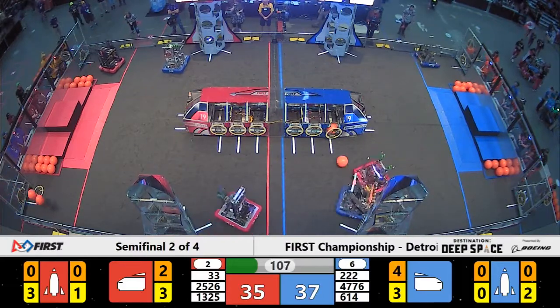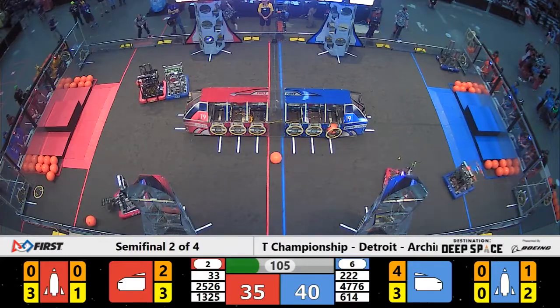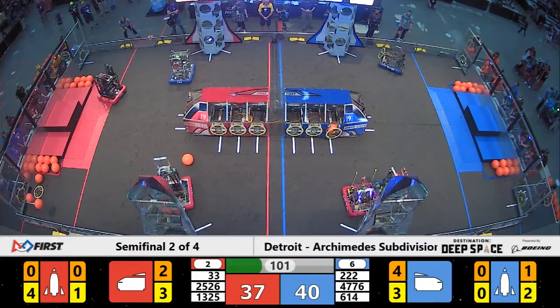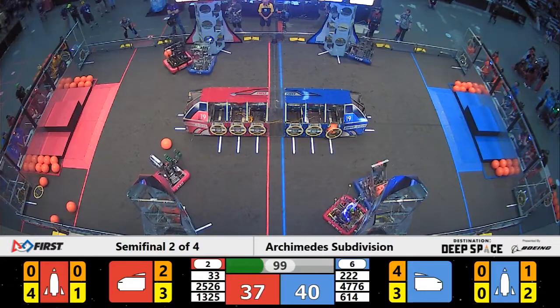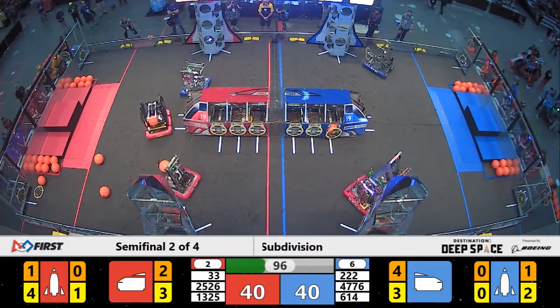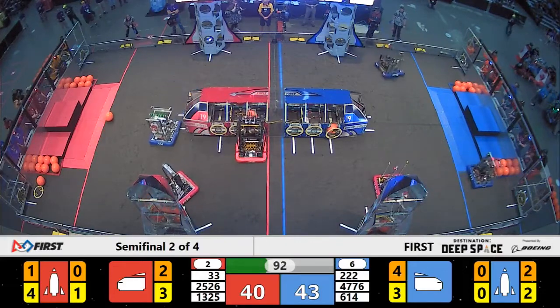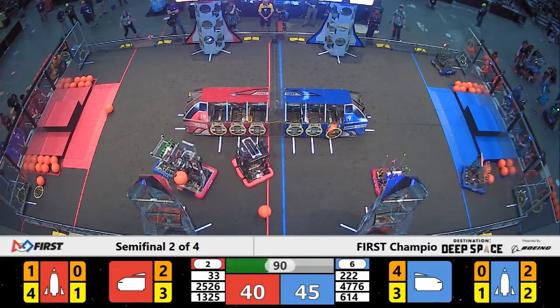Inverse Paradox on the Red Alliance has dropped off their fourth hatch panel on a Red Alliance rocket. That Red cargo ship is pretty much empty of cargo — they've got five spots left where they can drop in an easy three points for the Red Alliance score. Blue has the lead currently, a minute and a half remaining in the match, 45-40.